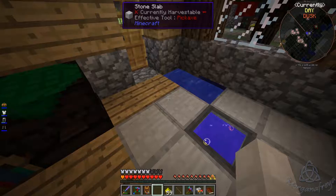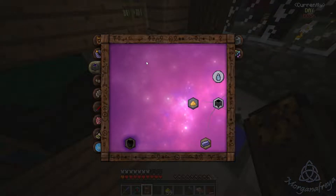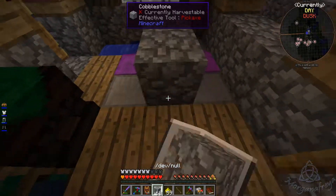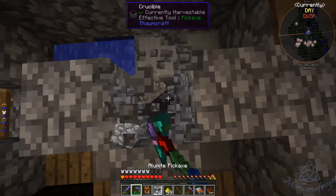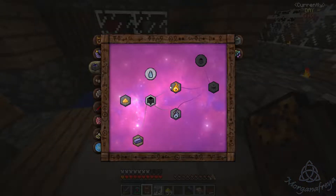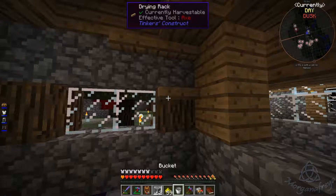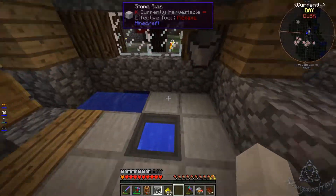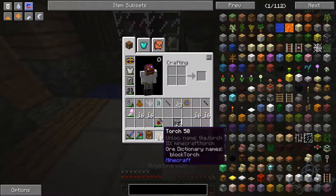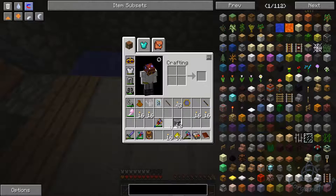It helps to actually have the research ready first — can't believe I did that! After we learn the research for it... okay let's try this again. Grab our bucket, get some water, put the bucket back. We wasted some torches but that's okay. So we have Minecraft torches and Tinker's torches — it's boiling!